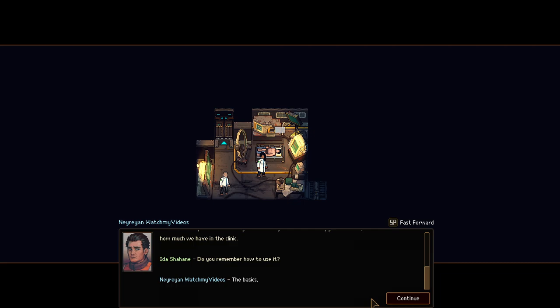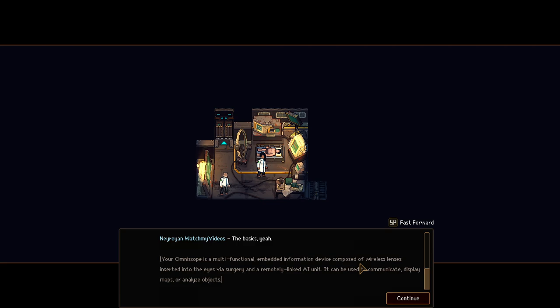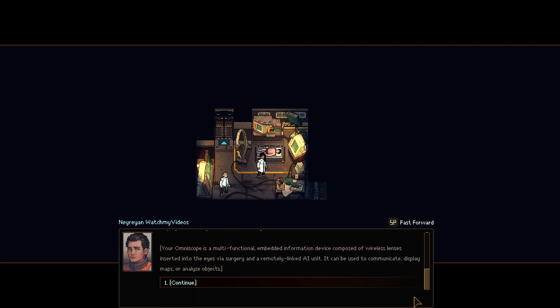Okay, that replaced the omniscope. We're rather limited. I'm not sure how to use the omniscope. Multifunctional embedded information device composed of wireless lenses — in certainty drives via search of a remotely linked AI unit. Nice.